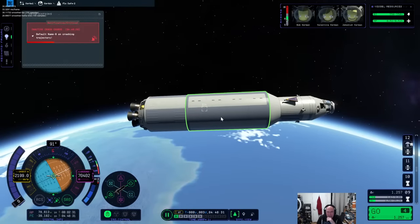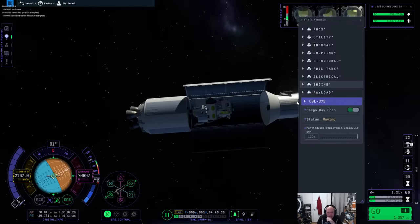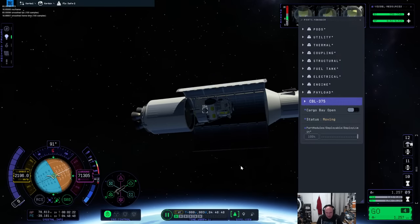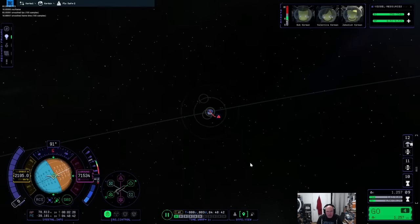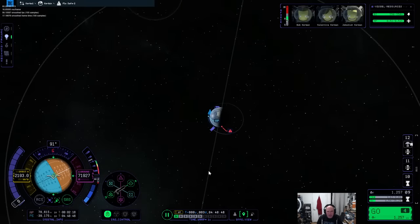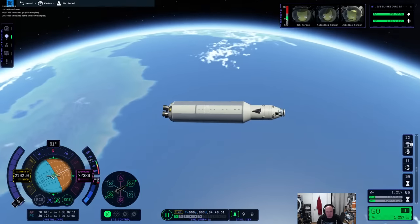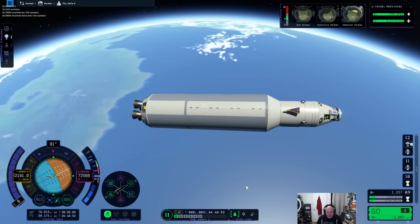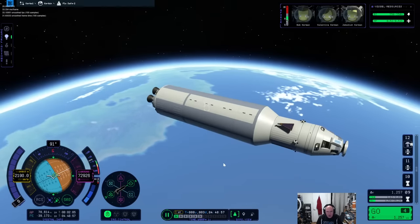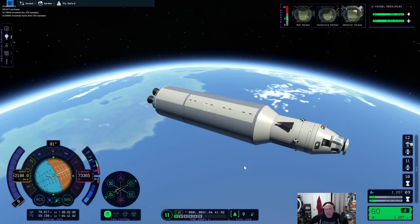Wait, we have this save from earlier — let's do this! Let's take a look inside this cargo bay — open. Still in there, still floating around. Let's figure out — there's the moon. We're going to have to just do this slow style. Once I get into orbit what I'm going to do is send Jeb over and he will fly the lander to the moon.